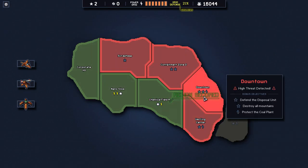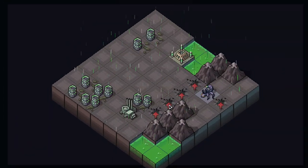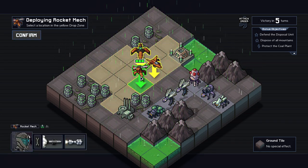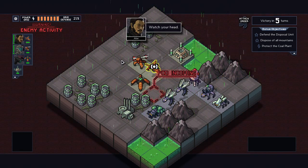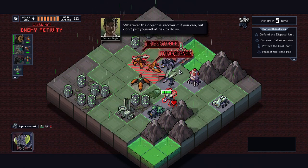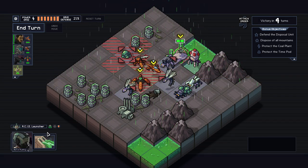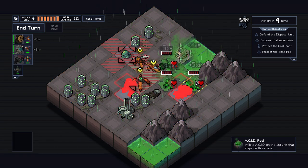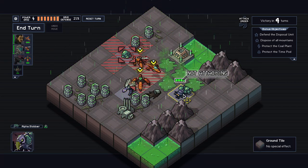Alright: defend and dispose the unit, destroy all the mountains, and protect the gold plant. There are a couple guys here. We only realistically need about two turns to deal with that thing, but that's okay. We have the ability to do this — this is a pretty good turn right here. Just kill most of them. I would like to kill that thing too.